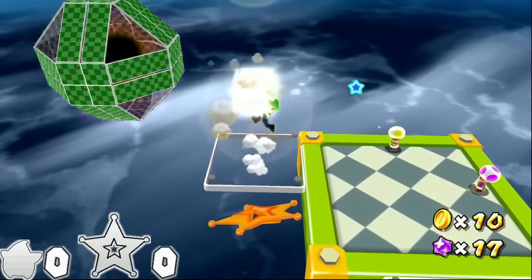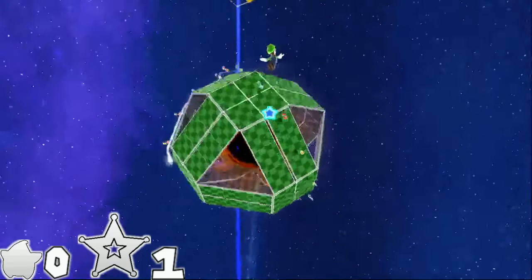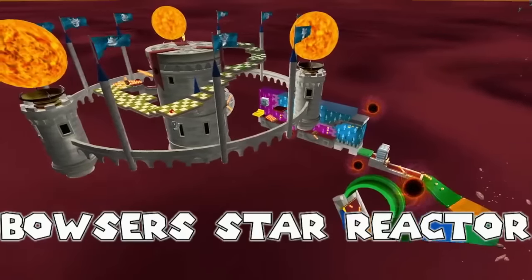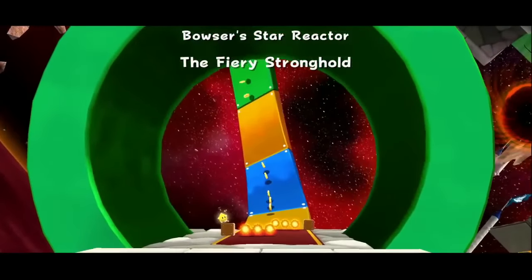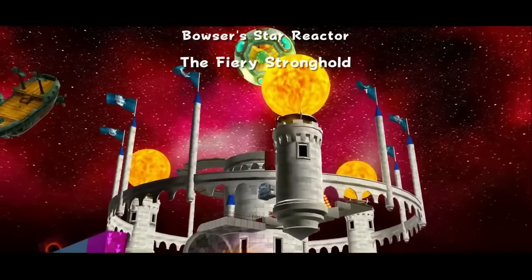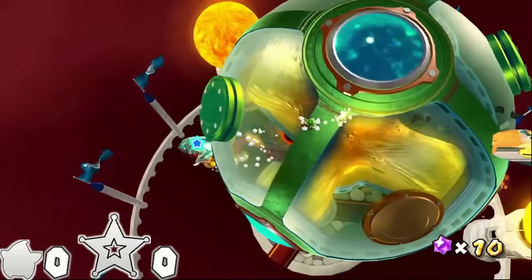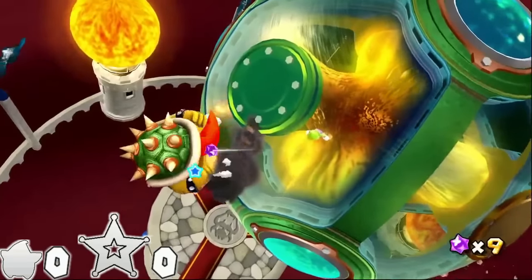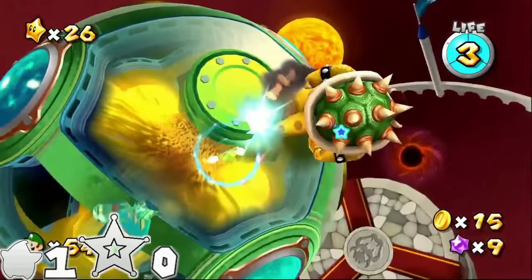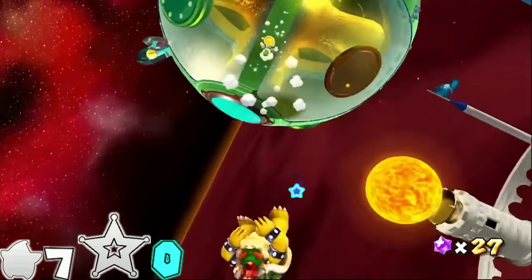Hurry Scurry Galaxy contains a single unskippable launch star. One spin. Here we are — the first Bowser level. The only thing worth mentioning is that the Bowser fights will always add a large chunk of spins since you have to spin into Bowser multiple times to advance the fight. 7 spins. With Bowser down and another grand star secured, we can make our way to the Kitchen — one of my personal favorite domes.